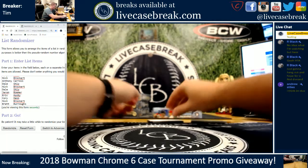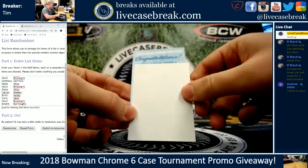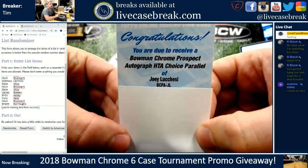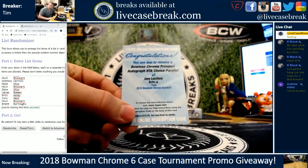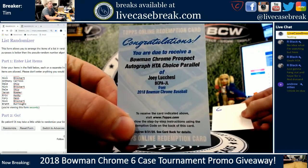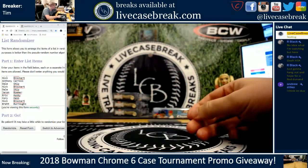Let's see what number six is — it is a Redemption. HTA choice parallel of Joey Lucchesi. So that is number six. Padres kid, lefty pitching prospect, Joey Lucchesi. Number six in the random.